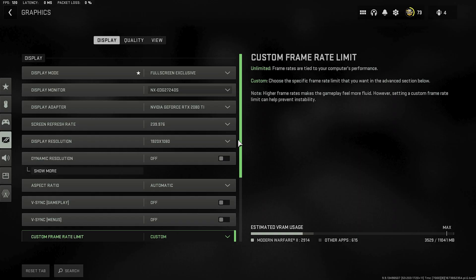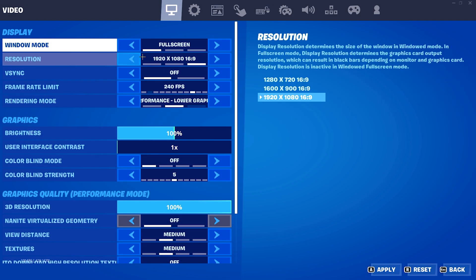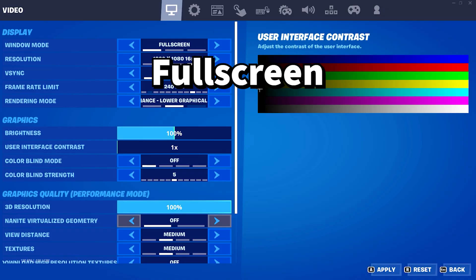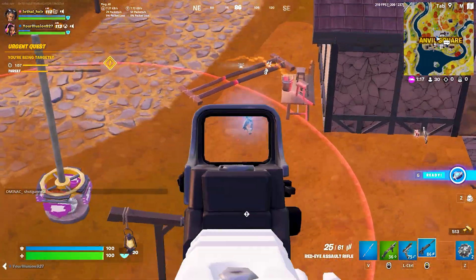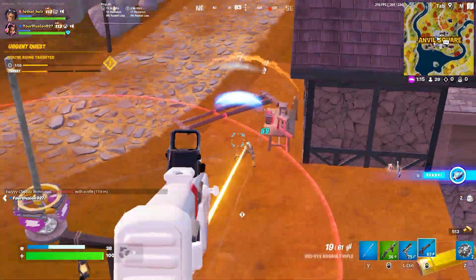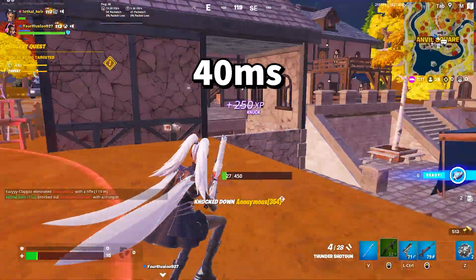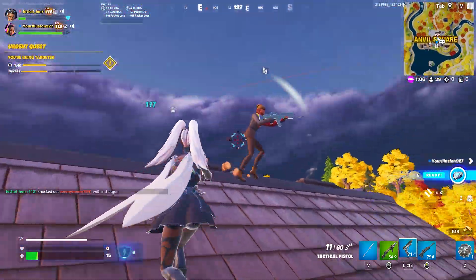This is where you have to weigh your pros and cons. Windowed fullscreen is much faster for switching between applications, but fullscreen is gonna give you the best responsiveness and snappy feel — which you might need if you're competing or even just playing online multiplayer for fun. The input delay for fullscreen is about 40 milliseconds, meanwhile windowed fullscreen comes in at around 65 milliseconds.